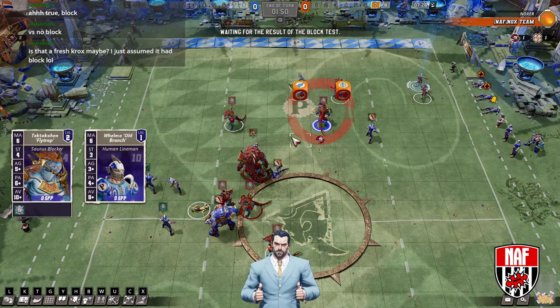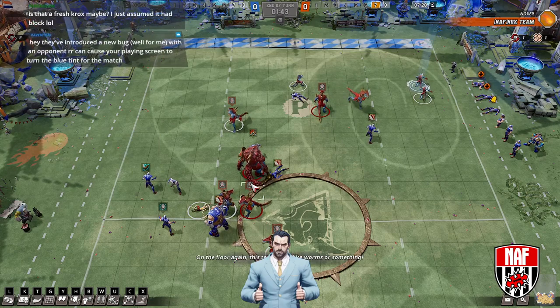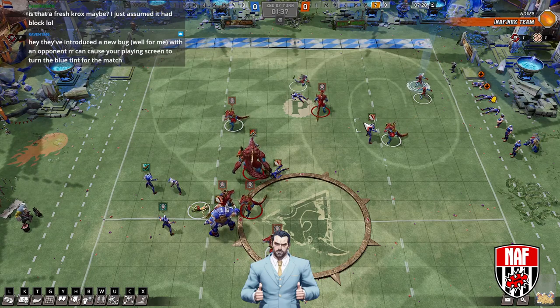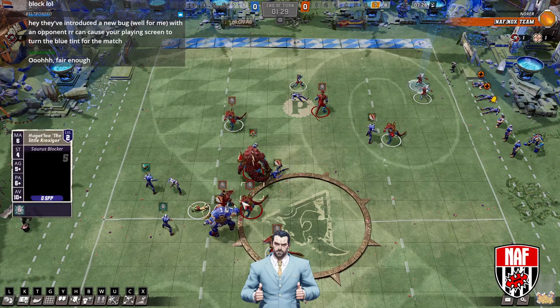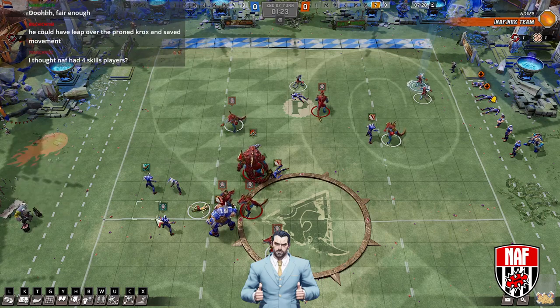So it's NAF style game of vision. The five skills for the lizardmen have all gone on block, as is pretty standard. The humans have six skills: three guard, tackle, mighty blow, and block.